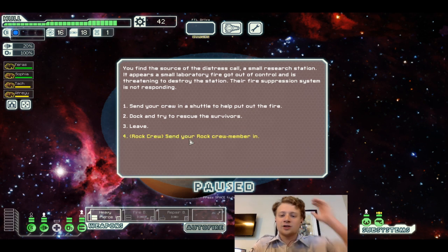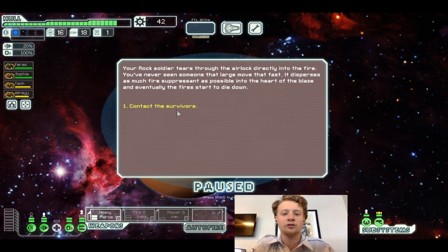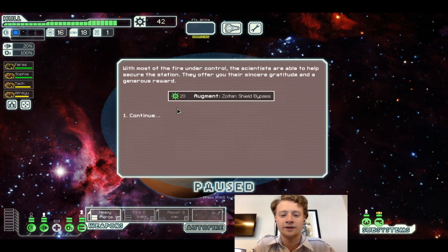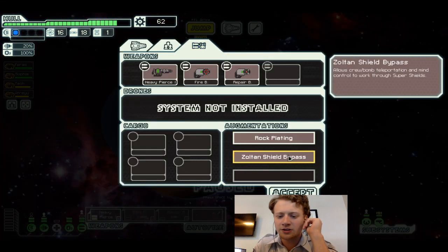You find the source of a distress call — a small research station with a small laboratory fire and gap control. Let's send our Rock crew member in. Your Rock soldier tears through the airlock directly into the fire. You've never seen someone that large move that fast. The fire dies down, and with most of the fire in control, the scientists offer a reward.